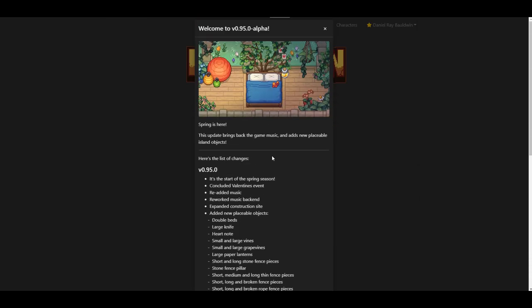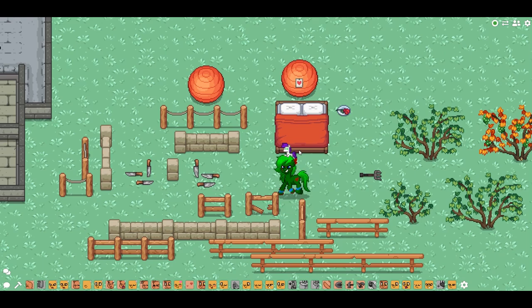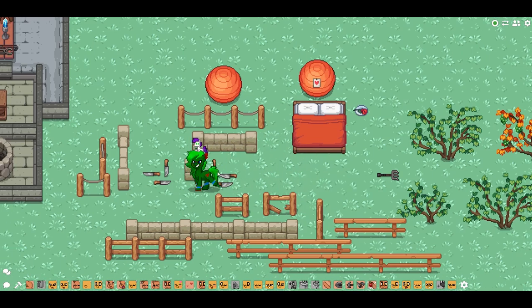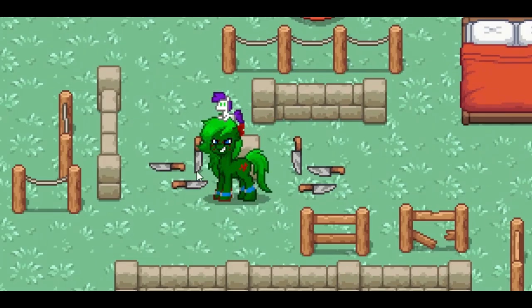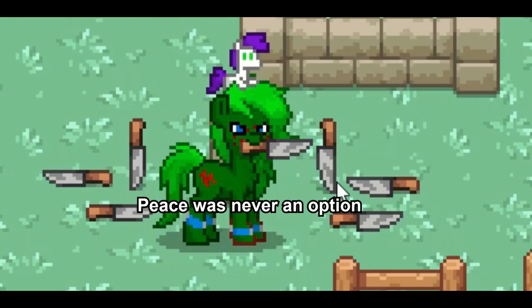Those are the changes. Let's talk about what things actually look like in the game. Here are the new large knives — I put them right next to the small knives so you can tell the difference. There's a small knife and then the huge knife. There's not too much of a difference, but the big knife is a little bit more threatening.